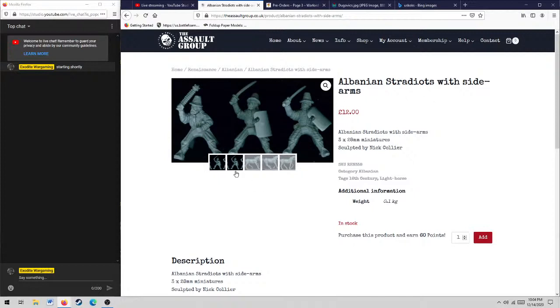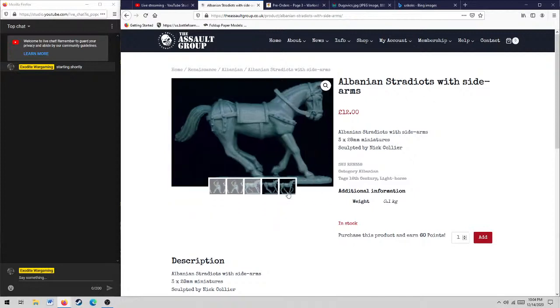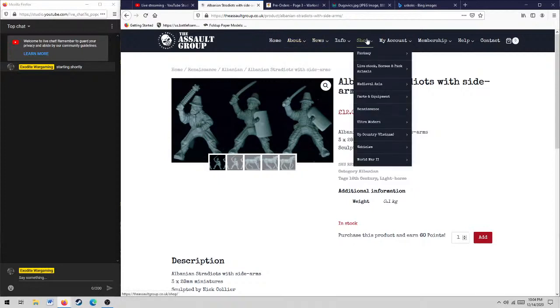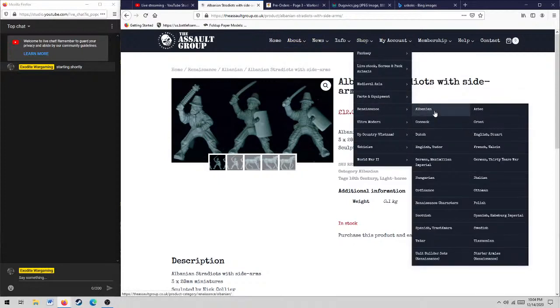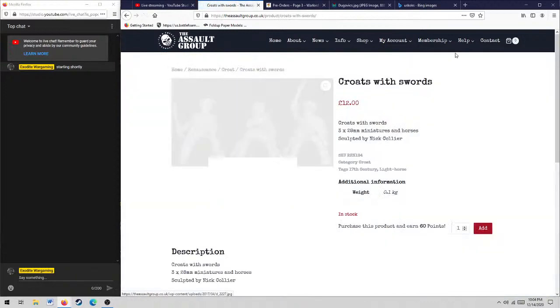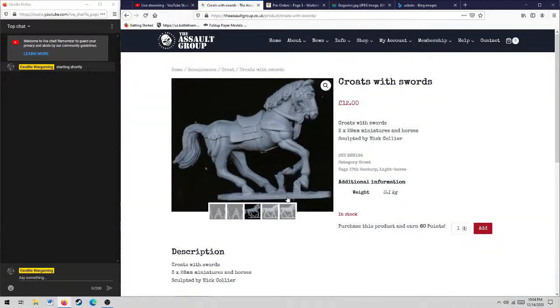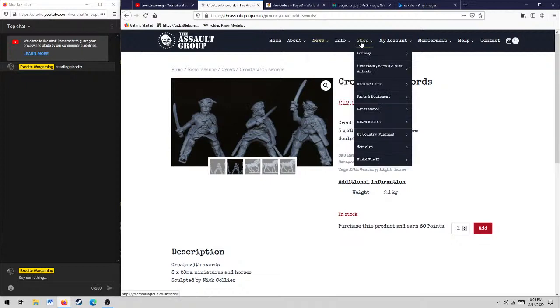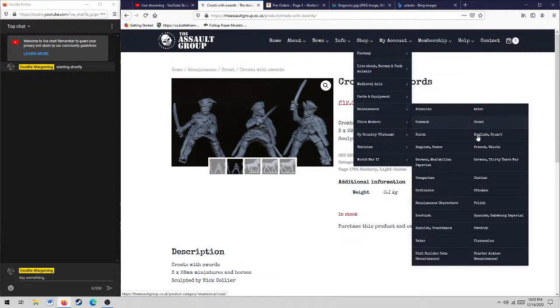Looking at some Assault Group miniatures — these rules would be good for stuff like this: Albanian Stratiots with sidearms, something that doesn't necessarily have an official designation in other rules, but you could use them as generic southeastern European warriors of this period. Same with these guys — you could use them as Hungarian hussars. I might also want to make a Hungarian-Transylvanian list if I do more research.